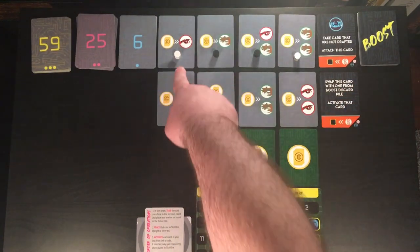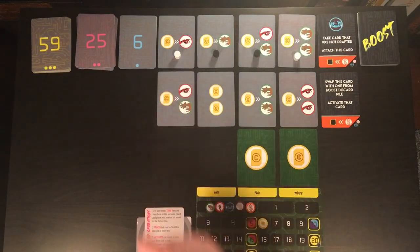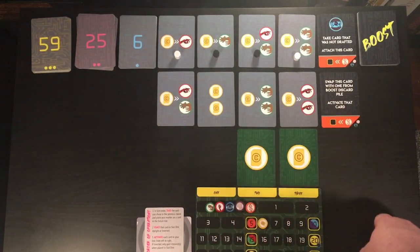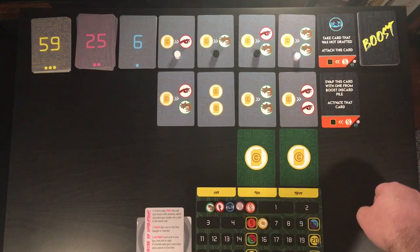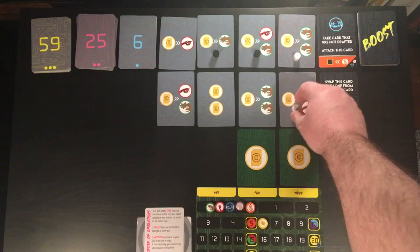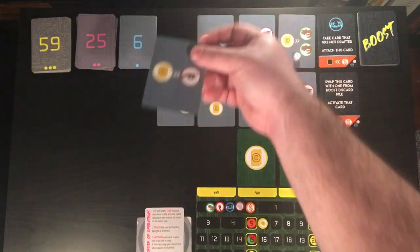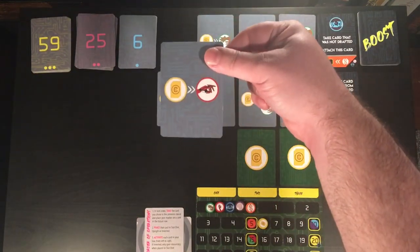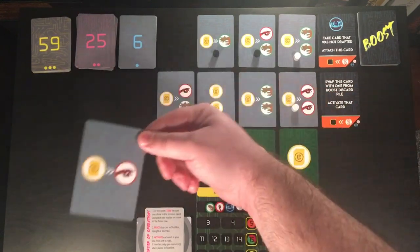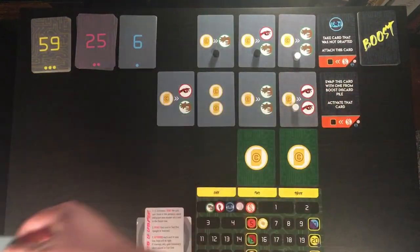We're going to start with the white player, who is closest to the cycle decks. White is going to take their prism and select a card in the second row that they'd like to draft. They are all in on red, so they're going to grab this double red here. This will go off to their player board, which is not on camera, so we'll just move this off camera.